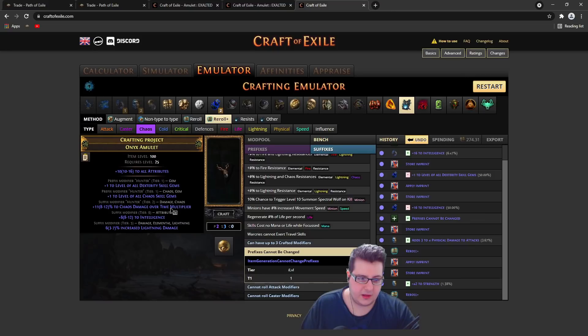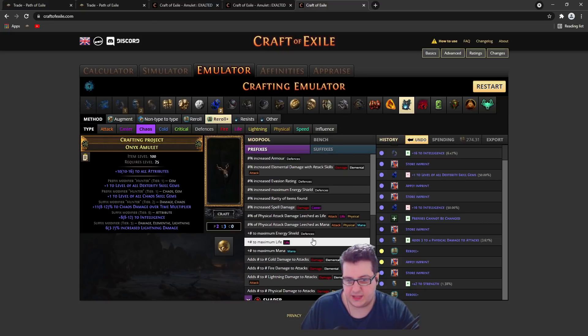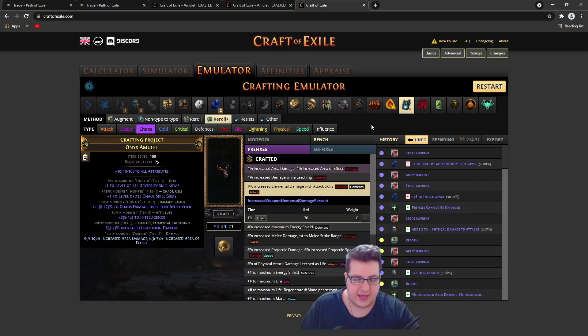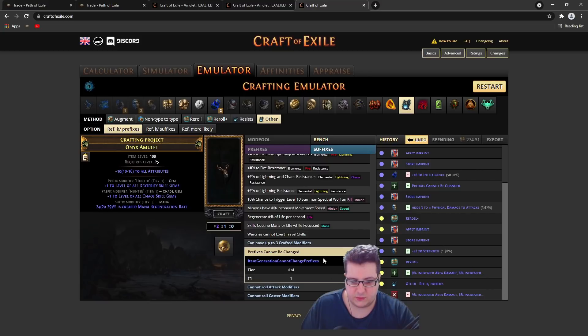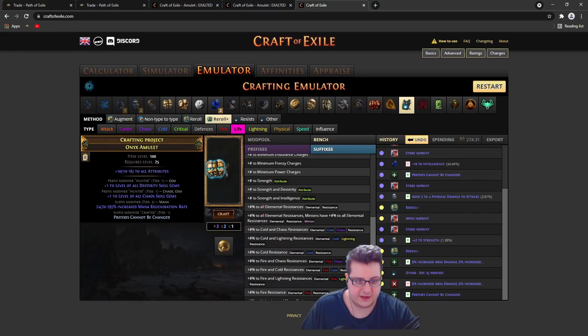Right now we got lucky and hit chaos damage over time multiplier, but let's say we didn't. If you have an open prefix, you can try to get some res or a defense mod like maximum energy shield or maximum life depending on how your build scales. In this case we have full suffixes, so we want to bench craft a random prefix, then go into 'reforge keeping prefixes' to free up a suffix. Once we have an open suffix, do 'suffixes cannot be changed' and go into harvest to reforge defense.